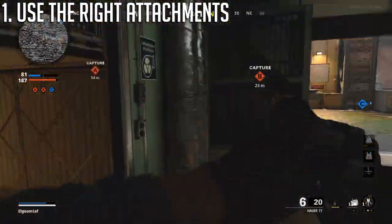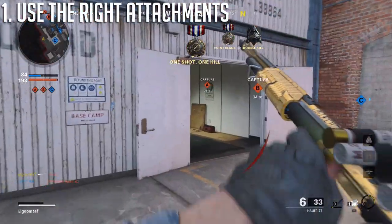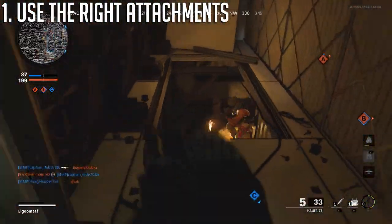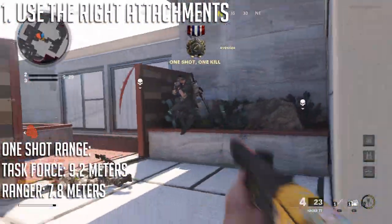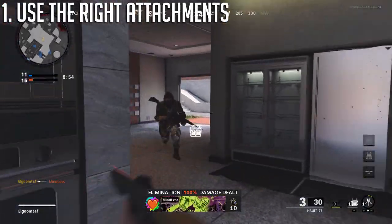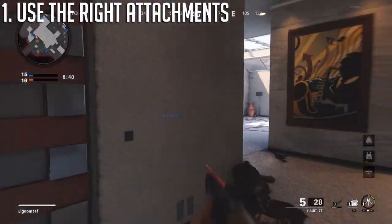Don't bother worrying about flinch resistance either. I don't know why shotguns couldn't get more unique attachments, because some of these are obviously just copy and paste from other weapon classes. For your class, kitting for range is usually the best option. For the Hauer, I'd suggest trying the ranger barrel over the task force barrel. The Hauer got nerfed recently, and the task force barrel one-shot range was reduced by about a meter — from roughly 10 to 9 meters. The ranger barrel can still one-shot up to around 7.8 meters, which isn't too far off from the task force barrel's 9.2 meters. With the Hauer, you want to accept that 90% of engagements are going to result in two-shot kills, so don't use a sight on your shotgun — it's really just a wasted slot.